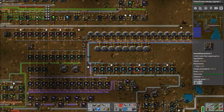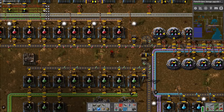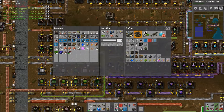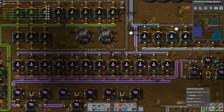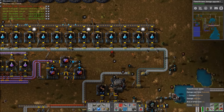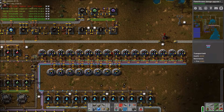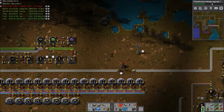Hey guys, and welcome back to some more Factorio Building Big. We are going to rock and roll here — we're going to go catch some bug heads on fire. I made some flamethrower fuel and ammo, and I'm trying to research flamethrower upgrade one.